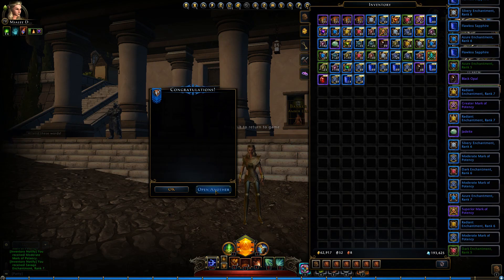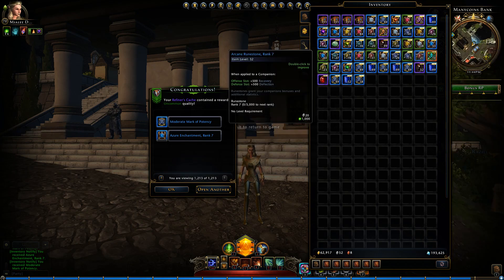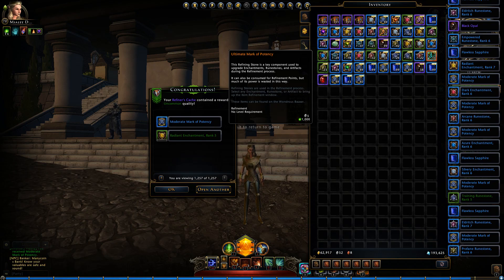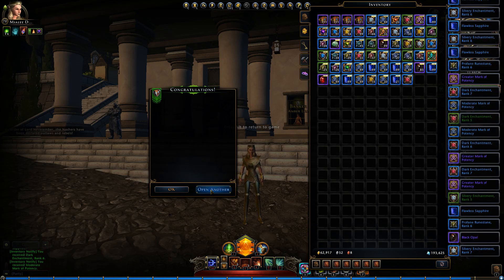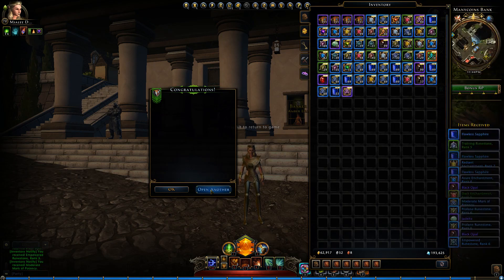Blood rubies seem to be very rare, which is odd. The refinement point items vary — this one is 5,000 RP, this is 1,000, and this one gives more but is actually worth a lot more. Everything is unbound. It's a decent chunk of Marks of Potency — Greaters and Superiors — so let's spam through these.